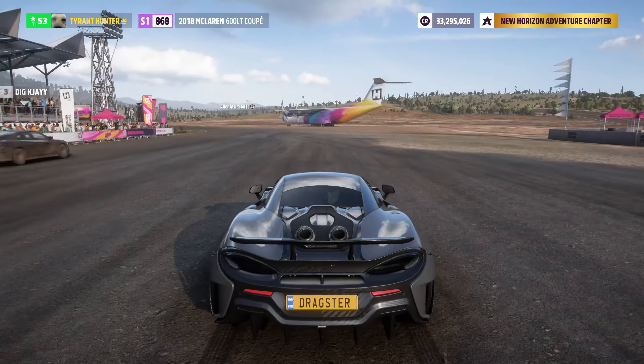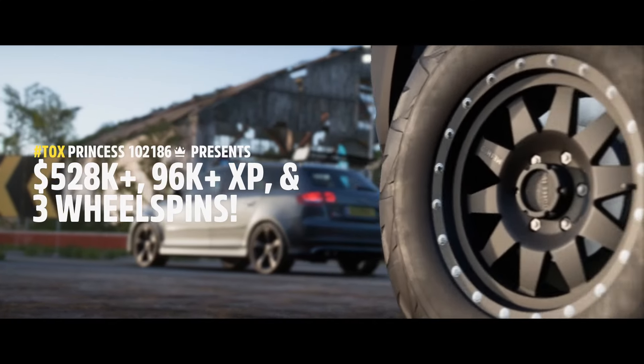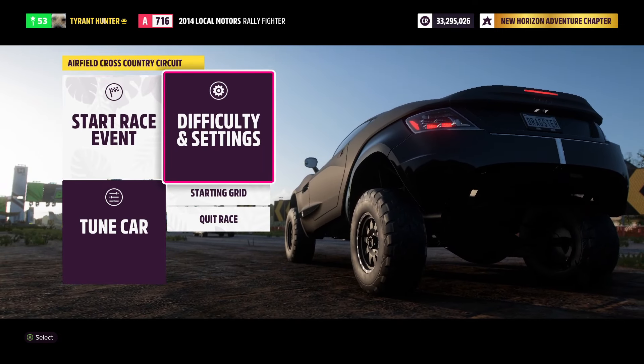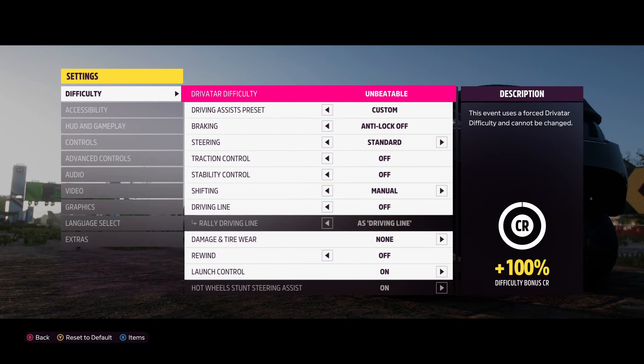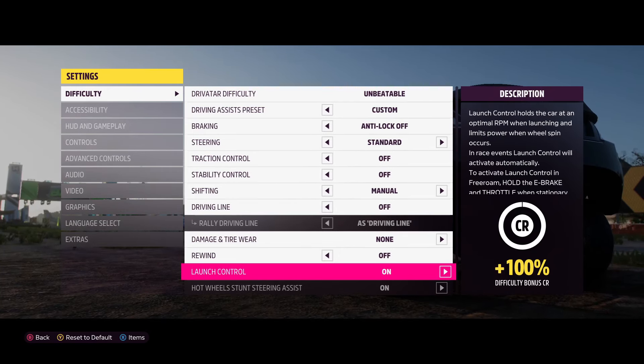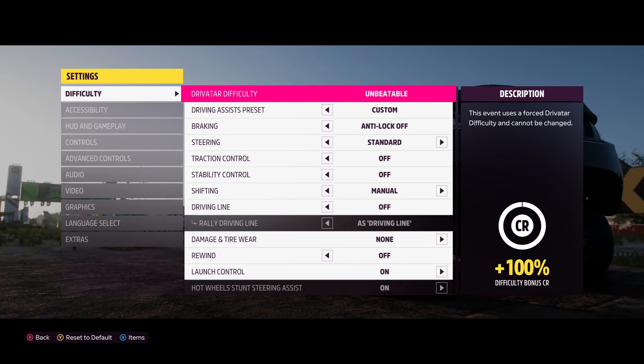When it asks you to select a vehicle, obviously we're going to find our Locomotors Rally Fighter and use that. Once I actually load into the race event, what we're going to do is go into Difficulty and Settings, select your Difficulty Settings, and pretty much just copy down exactly what is on the screen right here. By doing this, you guys will be getting a plus 100% Difficulty Bonus Credits, which will pretty much maximize your rewards from today's money glitch.